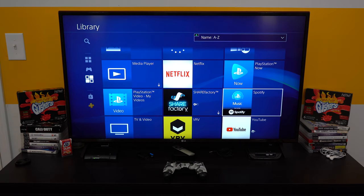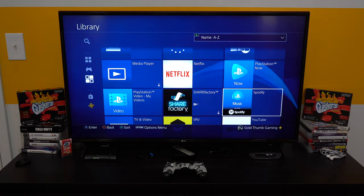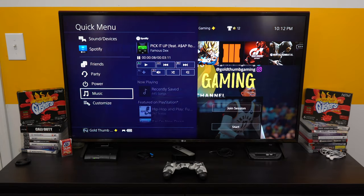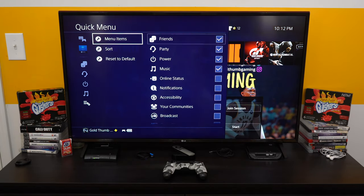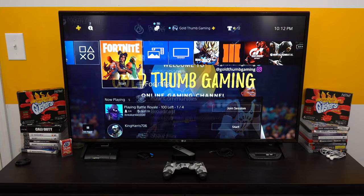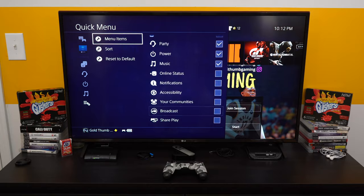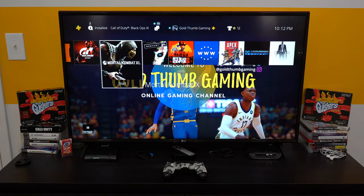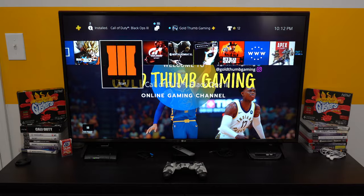Once you set up your Spotify, aka PlayStation music, it'll be on your system forever until you log out. When you hold the PlayStation button it pulls up the quick menu and you can customize it to whatever you want to have on the menu. So whenever you want to listen to music while you're playing, play whatever game you want and this will be in the background.